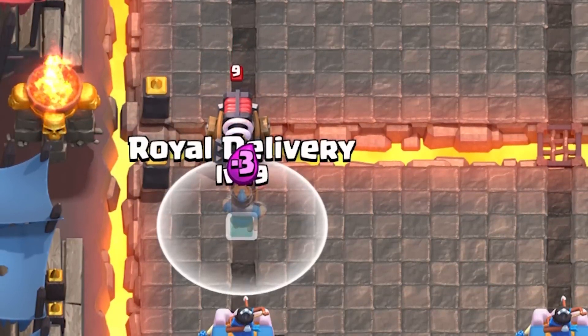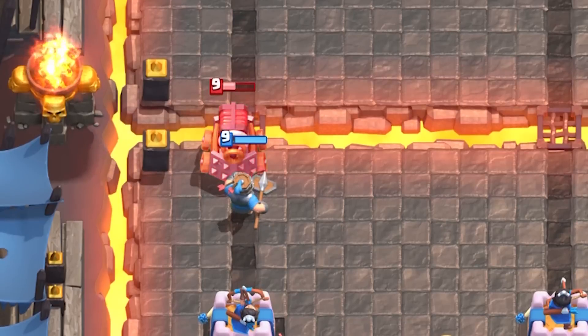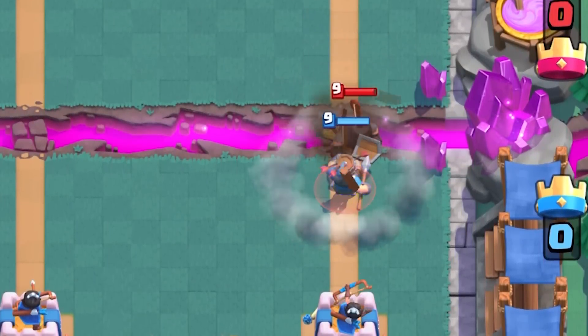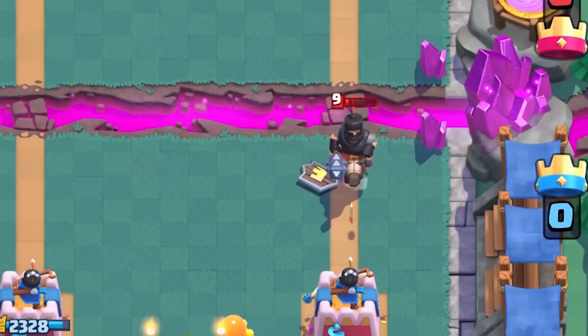For very fast troops — this one makes me a little uneasy — you can perfectly counter wall breakers if you drop it when they're seven tiles away. Not very often does a sparky come in alone, but if she ever does, note that Royal Delivery not only stops her but the recruit survives without losing its shield.